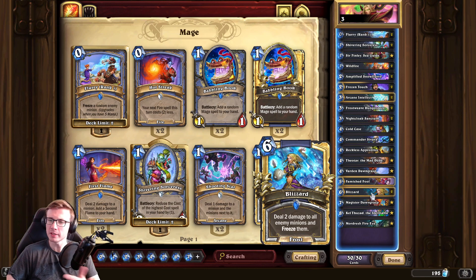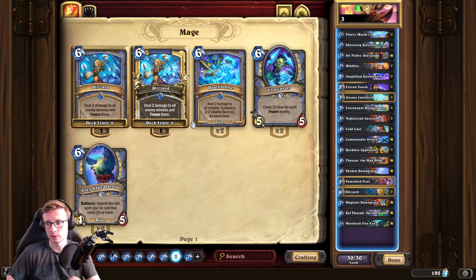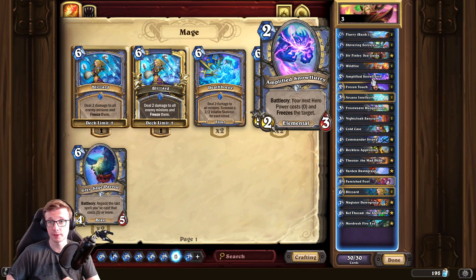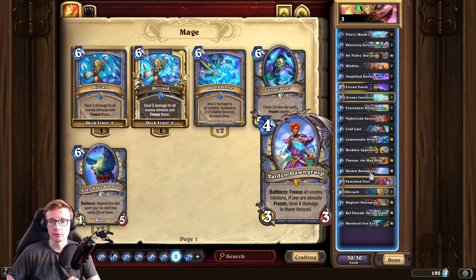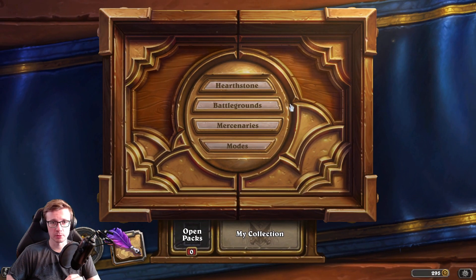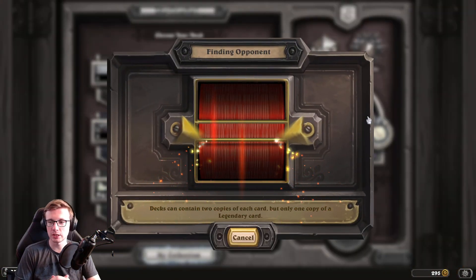You have the hero Magister Dawngrasp, and Blizzard is pretty good right now. Instead of playing the new Deathborn card, we are playing Blizzard here to stop opponents like Shaman which can be problematic, and even Implock with bigger buffed minions from the Library. Apart from that, we are also playing the Sorceress. If you're missing some legendaries, you can experiment - play Deathborn if you don't have the hero, or try Varden. I'll give additional tips on mulliganing in the comments.